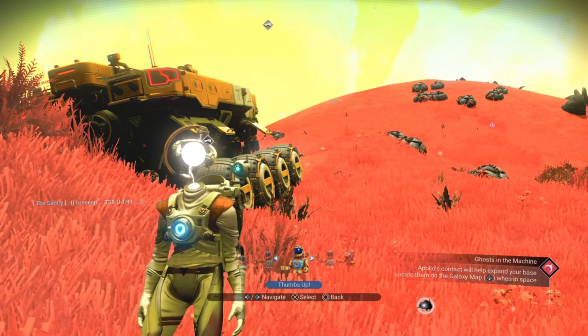The first thing you need for this is a Colossus. They are really simple to get hold of — all you need is a base computer placed anywhere, literally anywhere on any planet, and the Colossus summoning terminal, which you can unlock from the construction terminal on board the anomaly. So make sure you have that and you should be good to go.